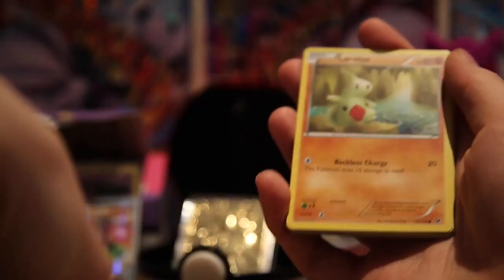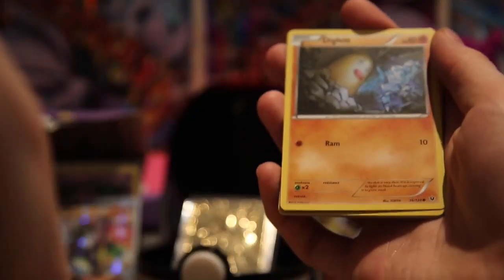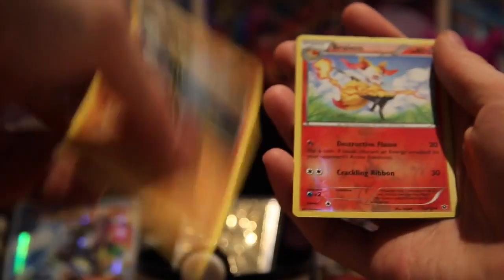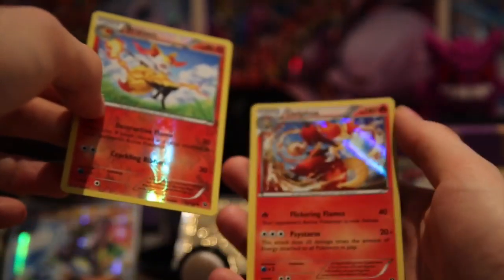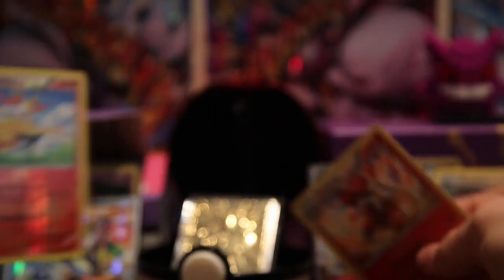We have a Vullaby, a Larvitar, a Cofagrigus, a Snivy, a Diglett, an Alakazam Spirit Link, a Whimsicott, a Zygarde, and our reverse is a Breloom. Our holo is a Delphox. That's nice — I haven't pulled the Delphox Break yet, but maybe we'll see that later on in one of these videos.